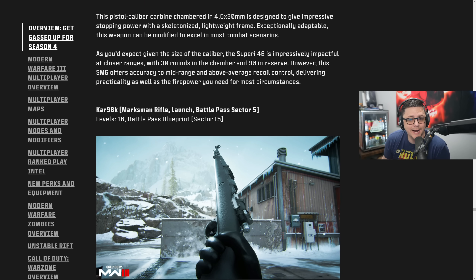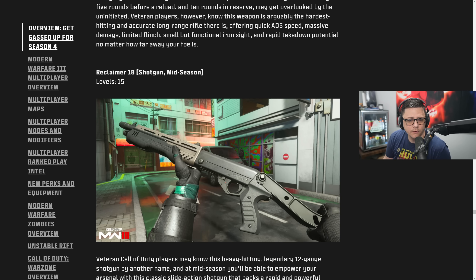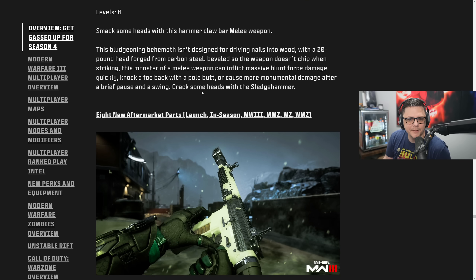And then the Kar98K, which will be in the free part of the Battle Pass at Sector 5, and that has 16 levels. Hopefully it's good — people are going to be pissed. The Reclaimer comes out mid-season, and then we get a Sledgehammer, which is mid-season as well. So those are the four weapons.